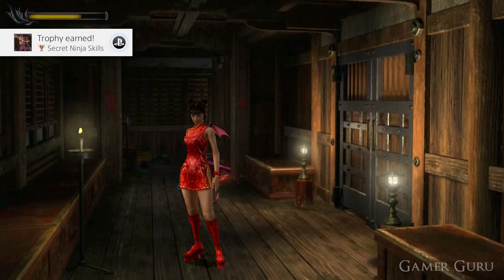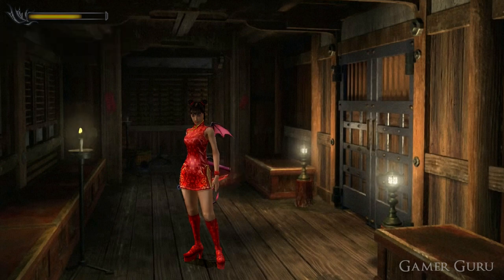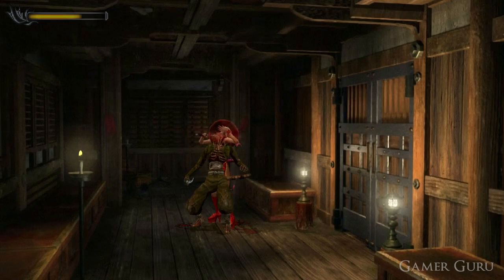To obtain this trophy we need to execute an enemy using Kaede's special attack. Kaede's special attack looks like this — it's basically just a somersault over the enemy followed by a stab wound to the neck.